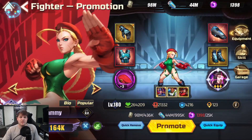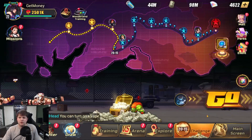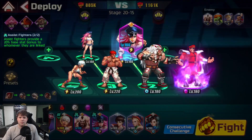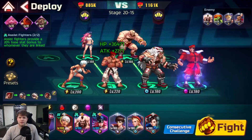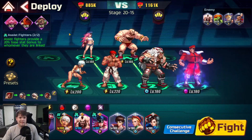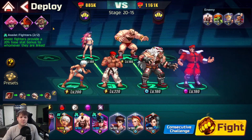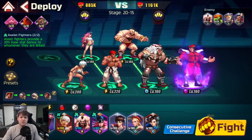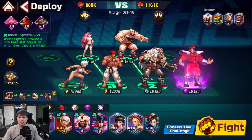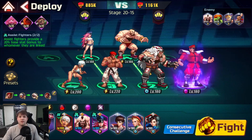Before that, whenever you just do an assist fight, you're really just giving 20% of attack and 20% of HP. You can see with Poison, for example, the attack values are different for what each one is providing based on the gear they have. So an important thing to keep in mind: you definitely want to be putting gear on your assist heroes, because that will give more attack and more health to the heroes they are assisting.